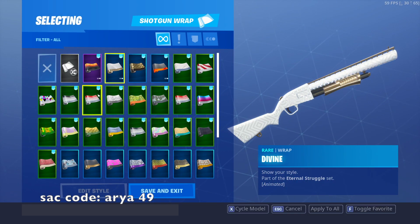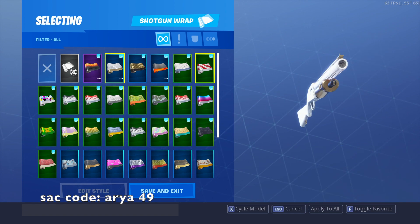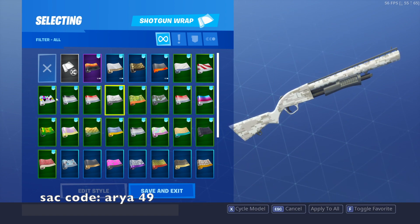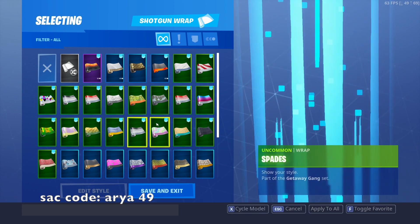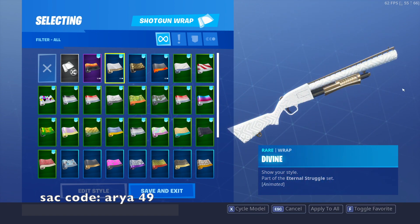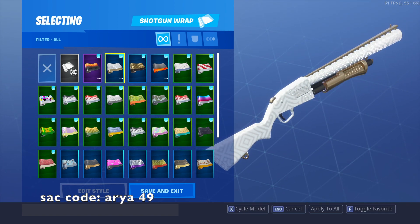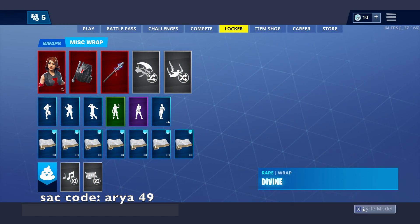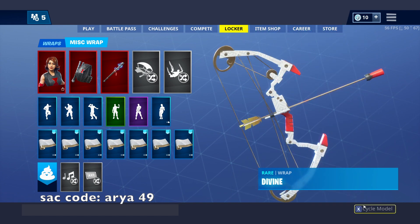Of course I'm gonna favorite it — it looks kind of nice in the locker. They do have quite a lot of white wraps though: Divine, Bandage, Digital Grayscale — these two over here. There's a lot of white wraps which are kind of basic, but this one's blue and has a nice pattern.